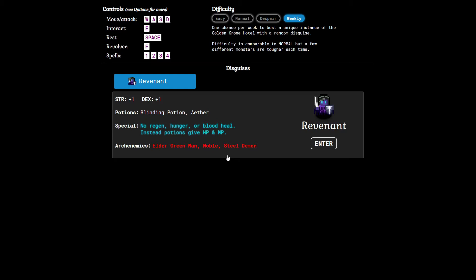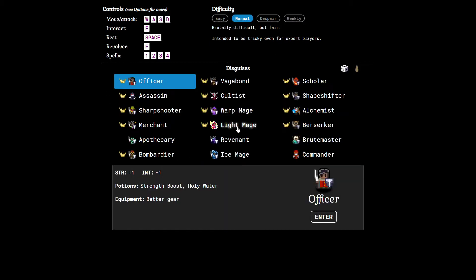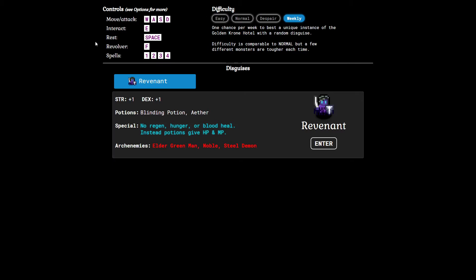That's something we're very concerned about, so I may try to play a lot of the mid and late game as a vampire just so those enemies are friendly to us. The Revenant is a class I've actually never played before — it was added in the last big update almost a year ago. Their special: no regen, no hunger, and no blood heal. Instead, potions give HP and MP. They don't regain health passively — everything is permanent. And I believe they don't lose health in vampire form either.